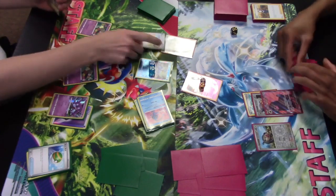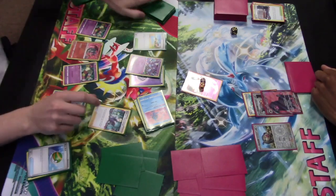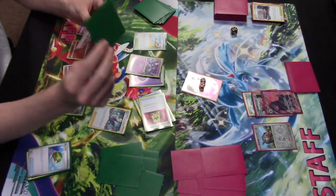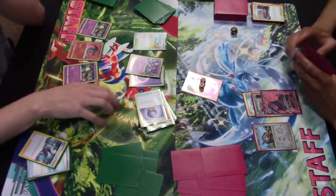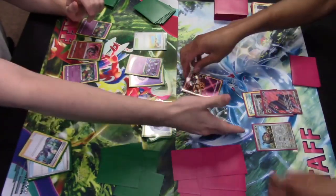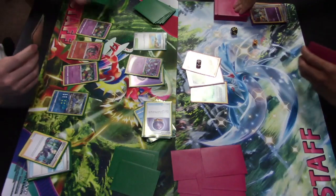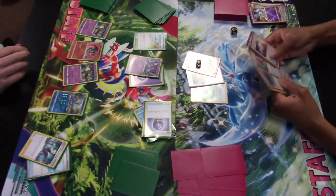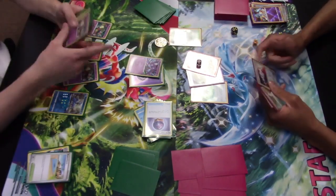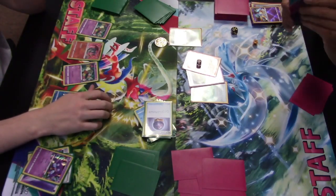Gotta watch out for those Hammers, especially if you're not attacking with it this turn. Hammers gotta flip heads. Oh, maybe we are in Lost Mine range — Course Experiment, maybe this does it. Easy Lost Zone of the Battle VIP Pass. And we're gonna get rid of the Fog Crystal, cause we already have a Psychic Pokemon and Psychic Energy we need. Let's count — should have been counting there, but we must have it. So put damage counters to knock out the Gardevoir and the Lechonk, and some even left over for the big Oinkalone. Counter Stadium — put that Path to the Peak in play, shut off that Radiant Charizard ability.